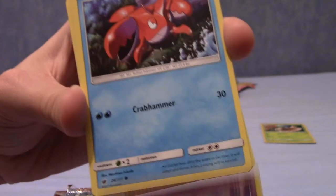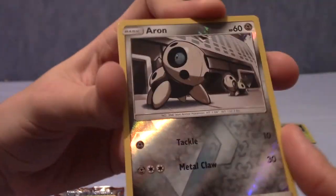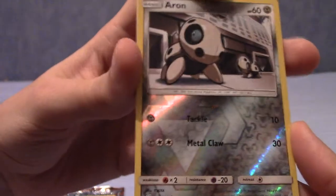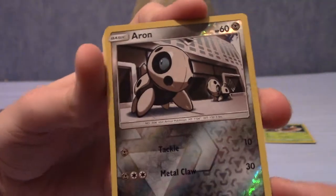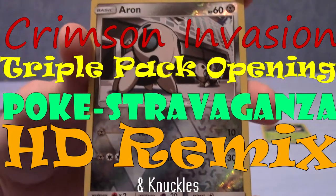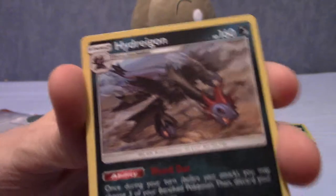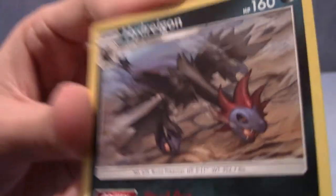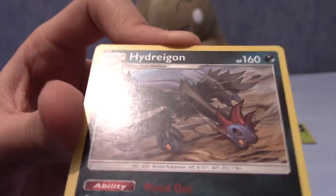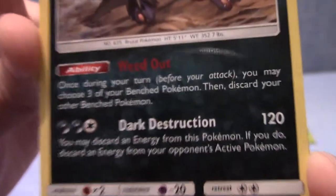We have a non-reverse Corphish, and a reverse holo Steel-type card - that makes sense because Steel is shiny sometimes. Will the last card of part two of the Crimson Invasion triple pack opening be a GX? I don't think it will be. It's not a GX, but it is a Hydreigon - that's the one I meant when I said I hoped it gets a holo version. I thought for a second it was holo but it is not. It's a really cool looking card though, very detailed, with the Dark Destruction 120 damage attack.